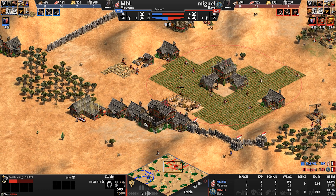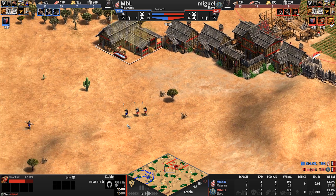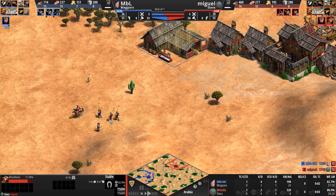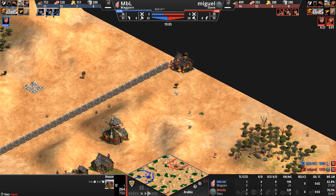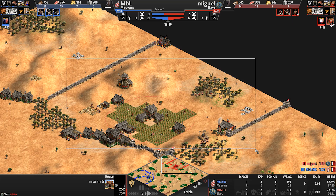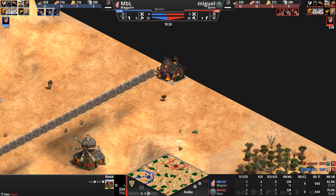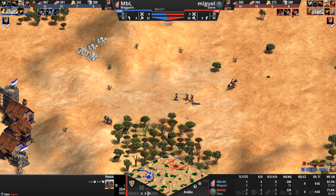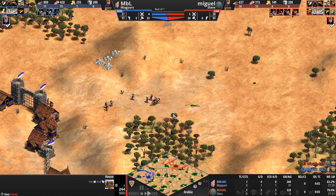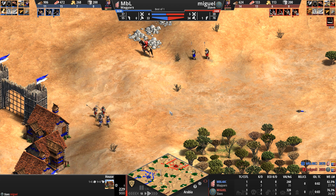Another stable going down for our Magyar. It's a debate whether the Slavs are a good cavalry civilization — they do get bloodlines, husbandry, and all six blacksmith upgrades, but they don't have paladin. When you wall off a big chunk of the map — look at this big chunk he's carved for himself — how the hell are you supposed to defend all the edges? You take all the time and resources to build it, only to have one annoying spearman attacking on a four attack destroy the corner of it.